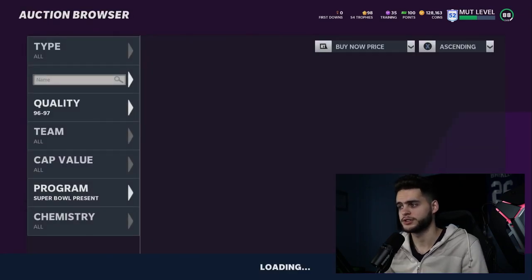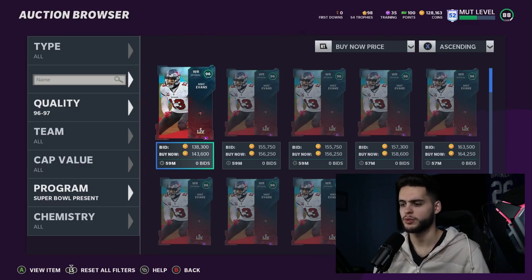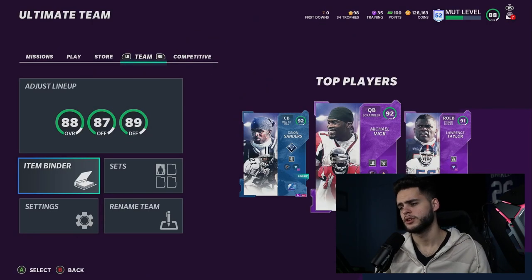This Tyreek Hill is just different — you've got to pick him up as soon as possible. Or you can check your current Tyreek Hill and try to power him up. The 98 overall Tyreek Hill is looking incredible — he'll have 98 speed, 98 acceleration, and with Sprinter you get all that boosted. This card is absolutely insane — that wraps up today's video.